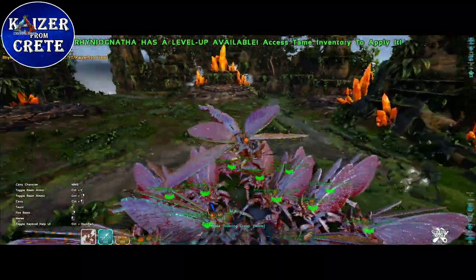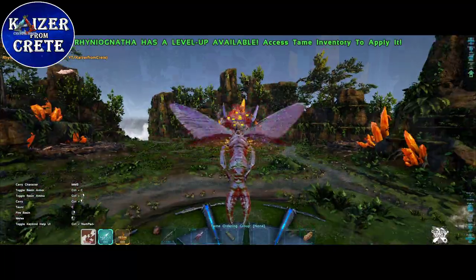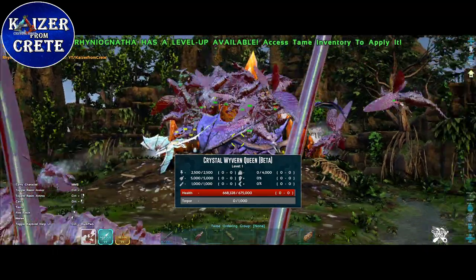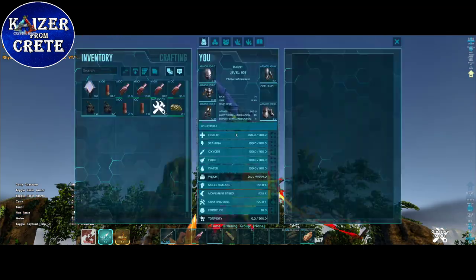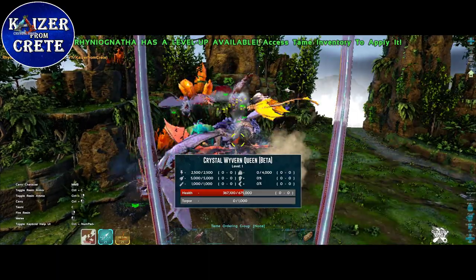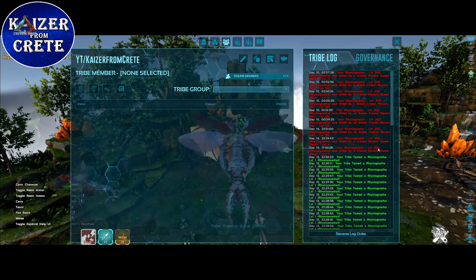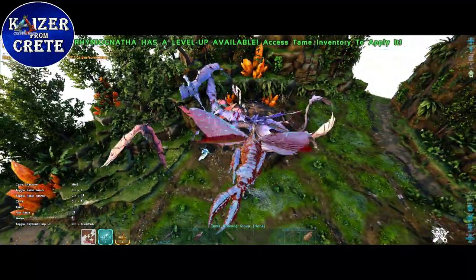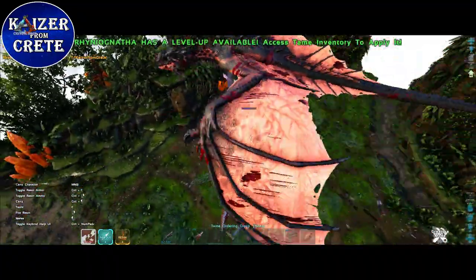Now same comp but the Crystal Wyvern Queen is at beta difficulty. The beta version has 675,000 HP — that's 275,000 more than the gamma, which is quite a lot to handle. They do a lot of damage when they catch you in the sky. The Crystal Wyvern Queen just has too much HP — we took down half of it and lost nine rhinos, which is half the army. The rest are alive but low on health, and that's the last rhino dying in the battle.